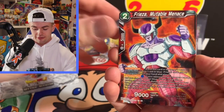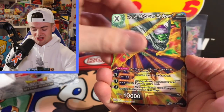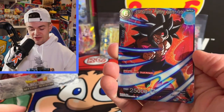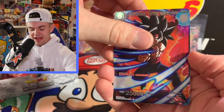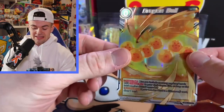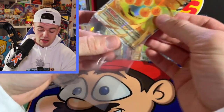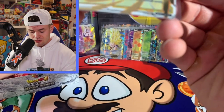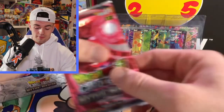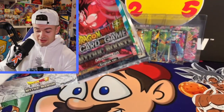Everyone's just chasing the SCRs — I'm about to pull an SCR right now, I can feel it! SS4 Bardock Fighting Against Fate and Dragon Ball again. That's the thing about this set though — you can probably hit a lot of repeats in these boxes. It's a small set, I don't know exactly how many cards are in it, but just be ready for a lot of repeats.